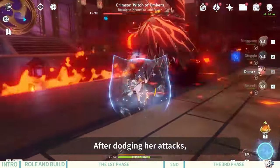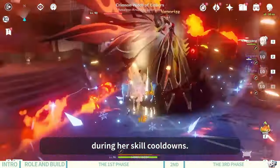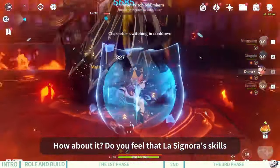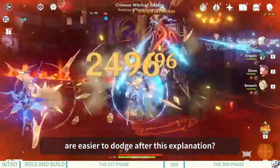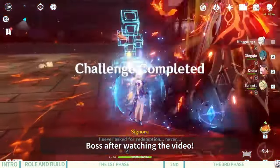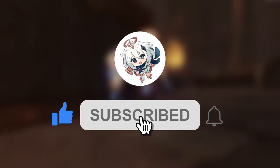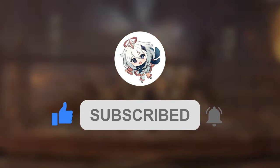These are all of La Signora's abilities. After dodging her attacks, we should focus on close-range attacks during her skill cooldowns. La Signora's skills are easier to dodge after this explanation — I hope every new Traveler can clear the La Signora weekly boss after watching the video. If you enjoyed this video, please like and subscribe to the channel. Thank you for watching.